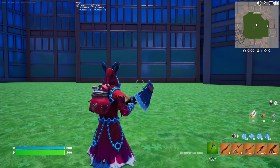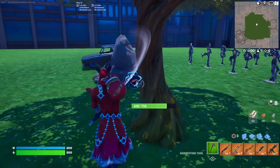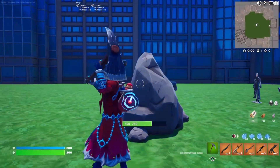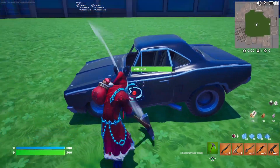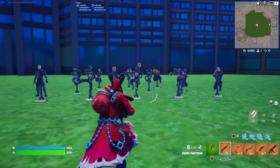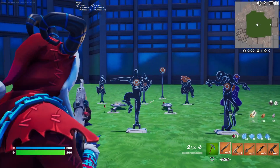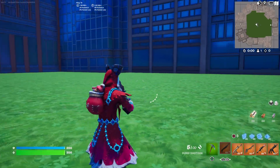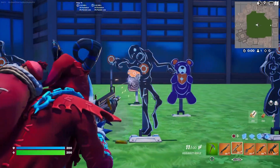Alright, so here's the Krampus skin with the default pickaxe. Like I said, 2,000 V-Bucks, you get nothing crazy here except the skin. The skin is wild. There is kind of a reactivity thing I'll talk about — it's when you do emotes. Here's ADS with the skin. It's not as bad as you would think it would be. Like, they could have definitely made the horns bigger, but they're not horrible — not the worst thing I've ever seen.